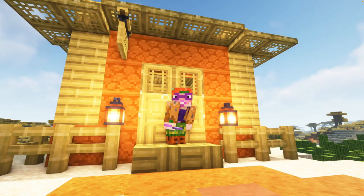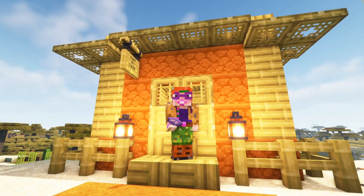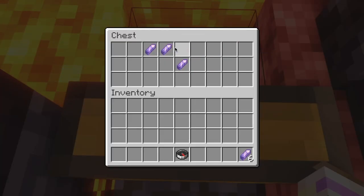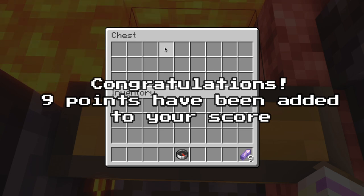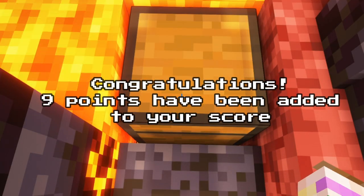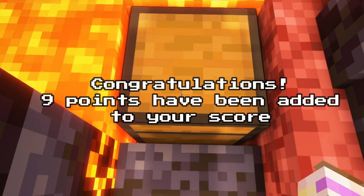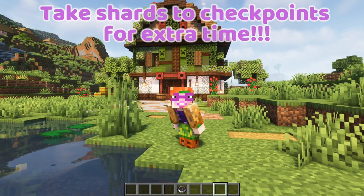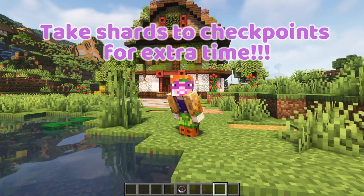Here's the trick: the loot is personalized, so each player can only loot each chest once. This is really important — shards give you points and time. The points are added instantly to your score the minute you take the shards out of the treasure chest. But to add the time, you need to take the shards to the next checkpoint.